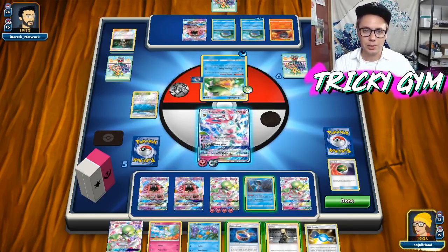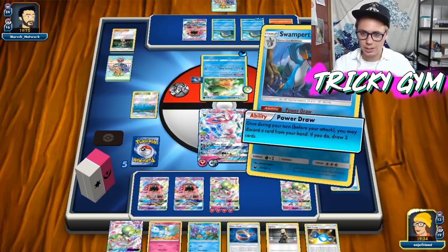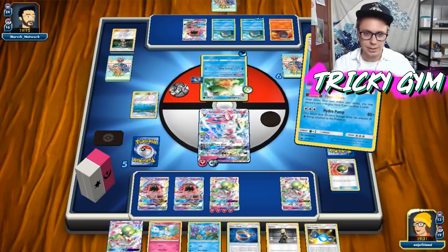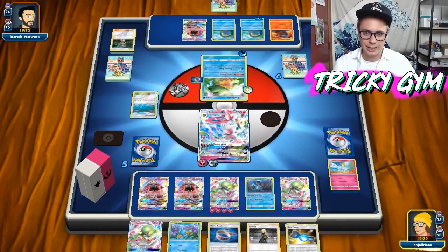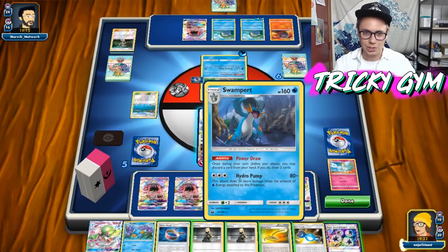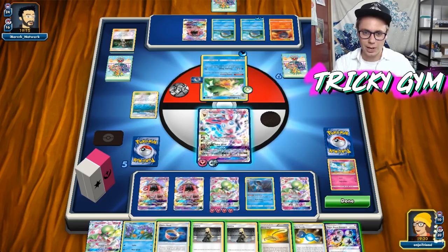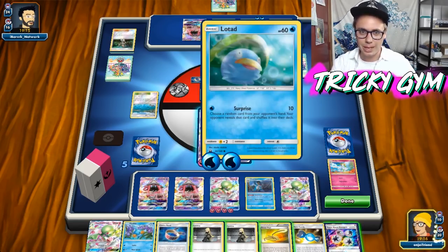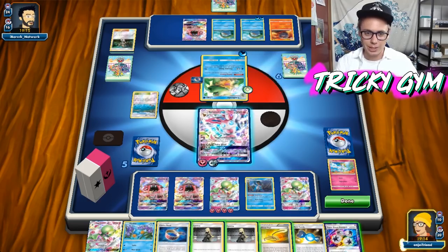I don't have any sort of one-hit KO yet, so let's Power Draw here and try to be careful not to deck out. There's a Super Boost Energy — that's really good! So now we could actually just go in with Swampert and start taking one-hit KOs, which would be pretty cool. Though my opponent might be able to knock me out if they get anything going with that Lotad there.